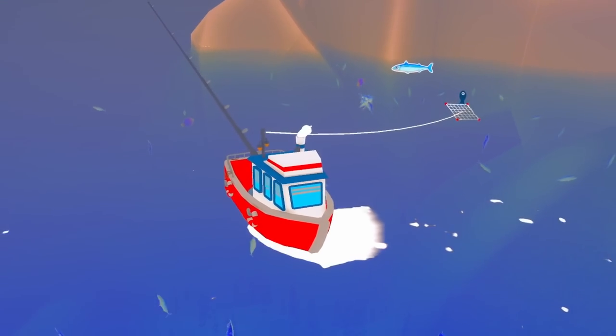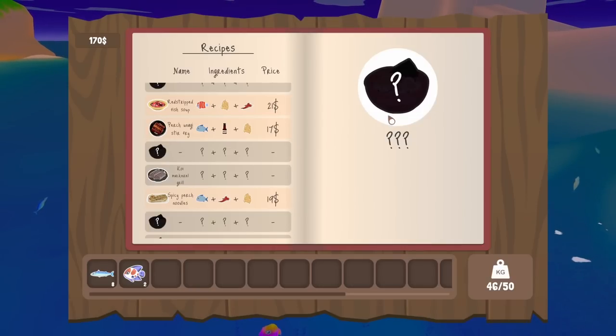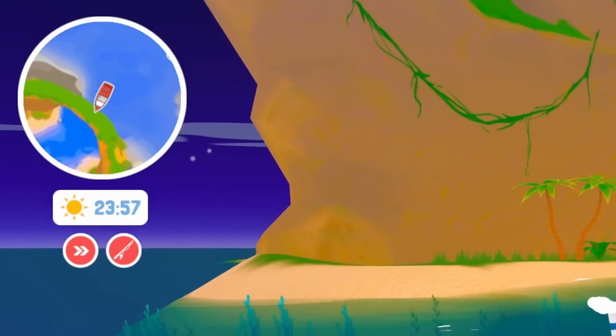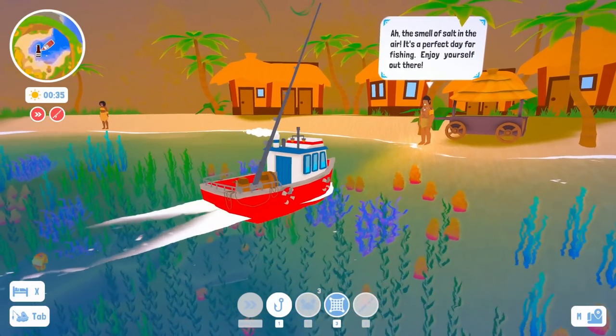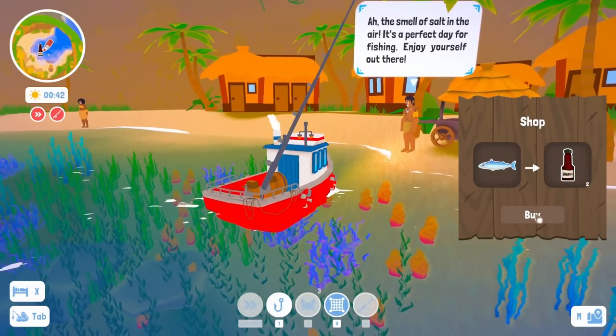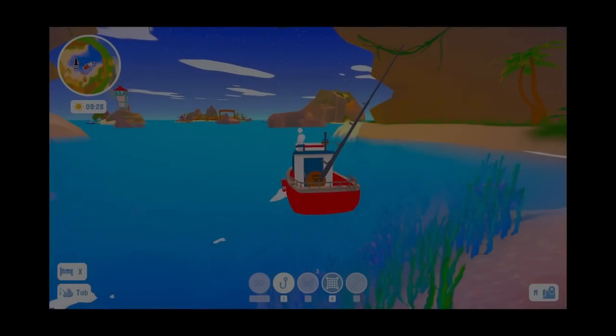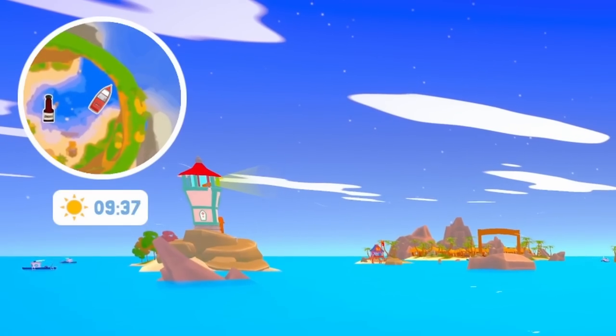I ran out of space in the inventory, and also because I didn't sleep through the night I have a few debuffs going on. Should be fine though — I just need to trade some of these mackerels for unagi sauce, which I have no idea what it really does. I can sleep next to the merchant in a totally not creepy way, and now we don't have the debuffs anymore.